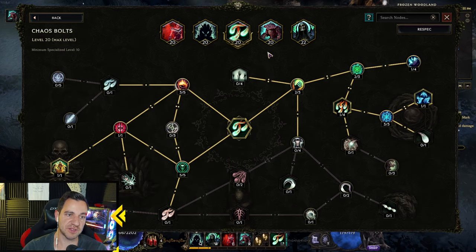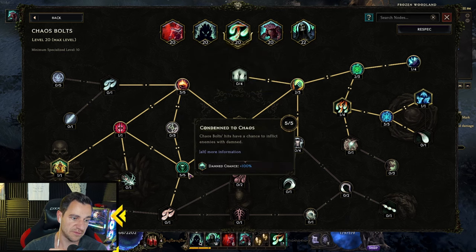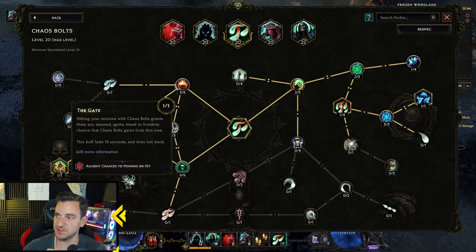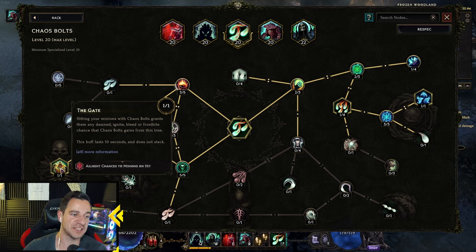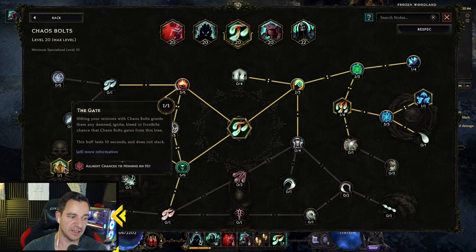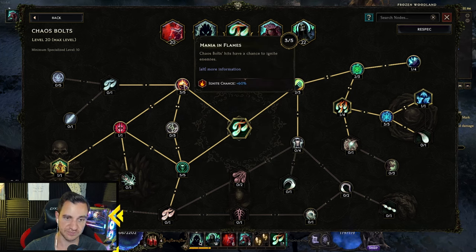Now for the interesting ones — Chaos Bolts. First go in the Damned direction: you get Damned chance and more damage over time. Then the Gate node — this is the key one. Hitting your minions with Chaos Bolts grants them any Damned, Ignite, Bleed, or Frost chance that Chaos Bolts gains from this tree. That has a 10-second duration and does not stack. So basically whenever I hit him with my Chaos Bolts, he gains 100% Damned chance and 60% Ignite chance on all his attacks.